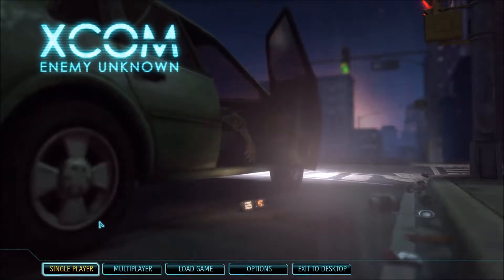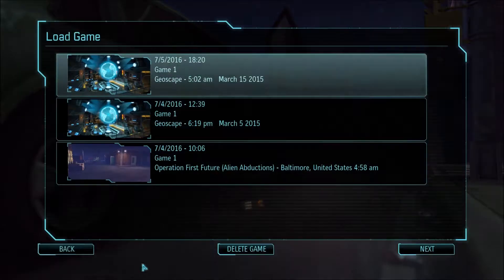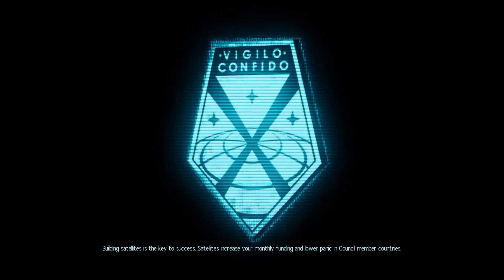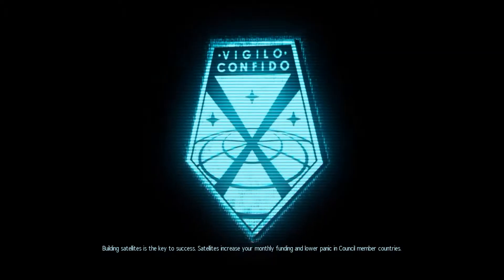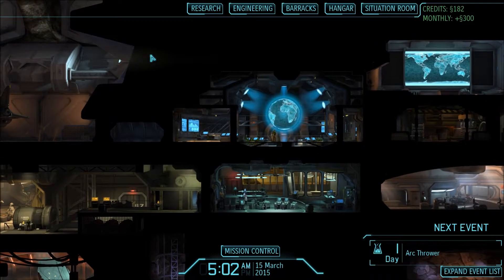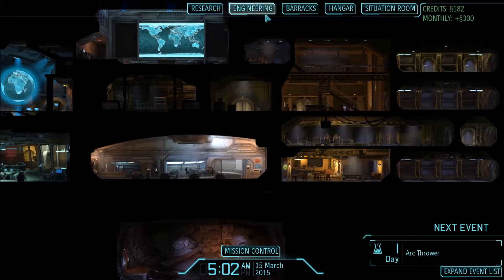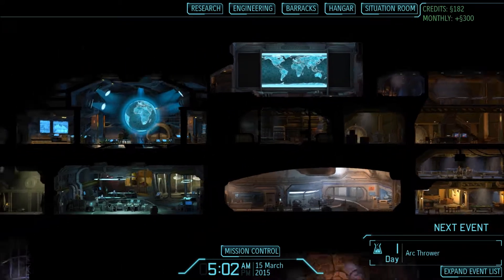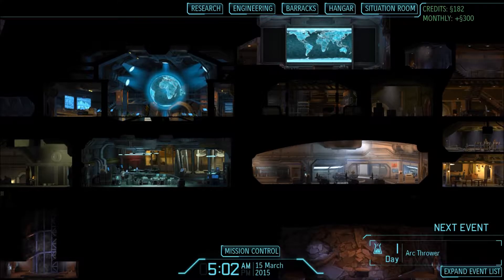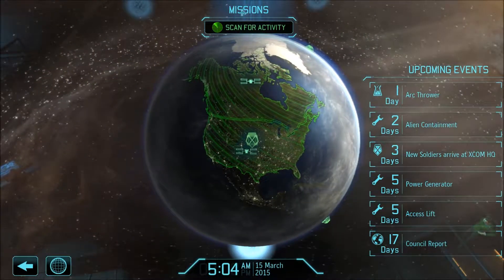Hello and welcome back to my playthrough of XCOM Enemy Unknown. This time I'm going to click the right button. So last time we went to — I don't remember, I think we went to Canada or somewhere — and lost another two guys, which was great. But since then I've had a few people give me some suggestions and I need to use something called flanking, which I think was covered in the tutorial, I just don't remember.